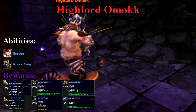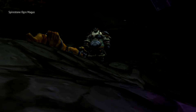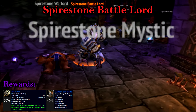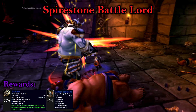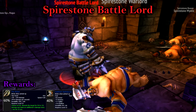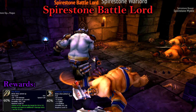Make sure someone collects his head so it can be utilized to summon a boss later in the dungeon. On the Pile of Rubble next to Omok, one of two rares has the chance of spawning. The first being the Spirestone Battlelord. In keeping with the theme of Ogres being tank and spanks, the Battlelord also has absolutely no abilities. At this point the room should be cleared, so all you'll have to worry about is the possibility of one of the other adds at the top of the dirt pile pulling.